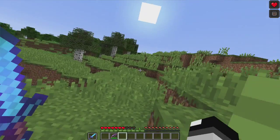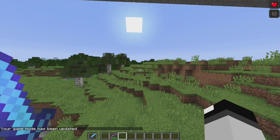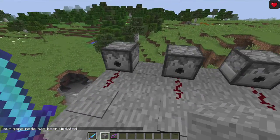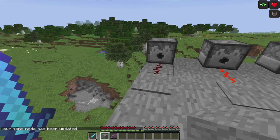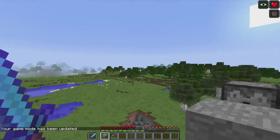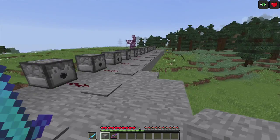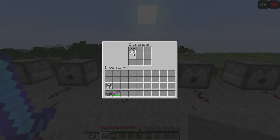I'm going to show you spectral arrows. Whenever they hit you, it gives you a glowing effect, which basically makes you glow so you can actually see your targets whenever you hit them — it's pretty cool. You also just saw me get hit by night vision. There's a night vision arrow. Basically, every effect that you can have in the game is turned into an arrow.